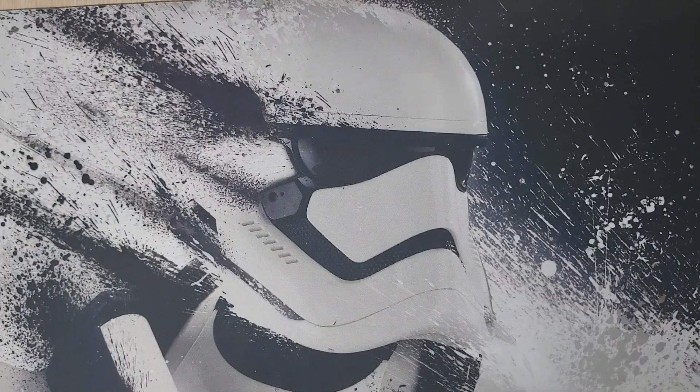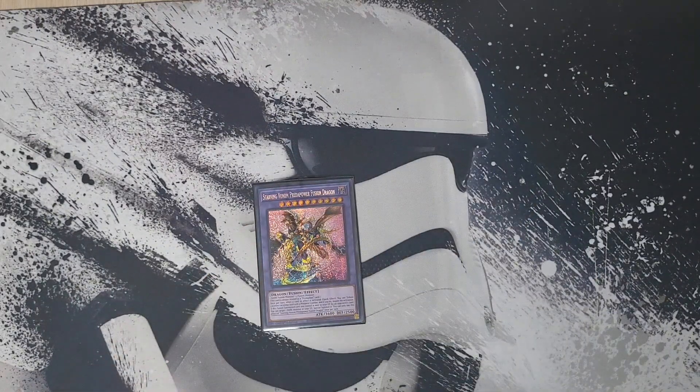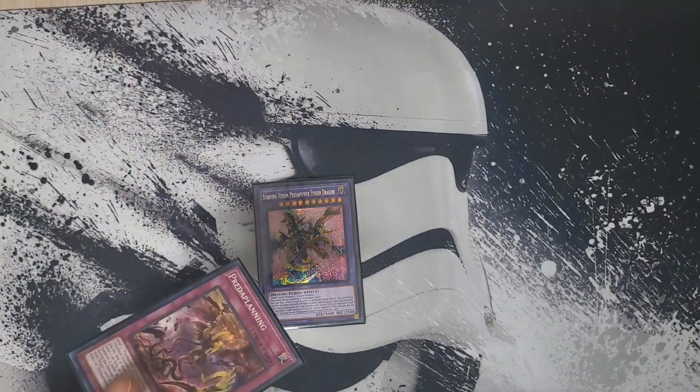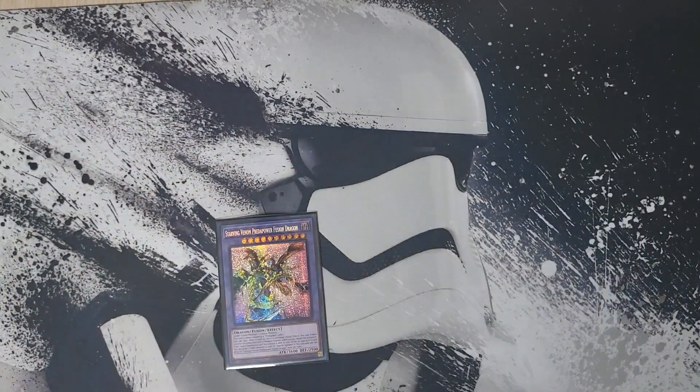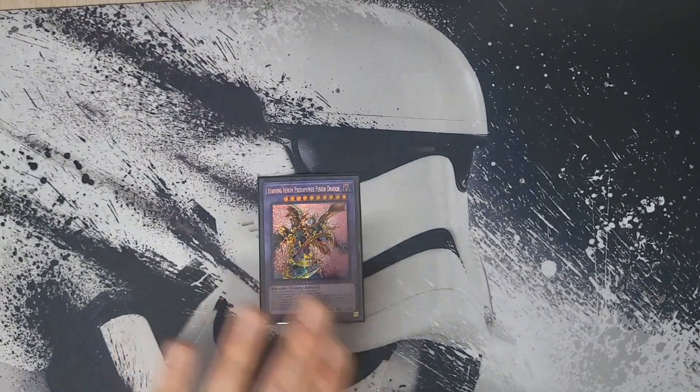Our Predator Plant boss monster is one copy of Starving Venom Predator Power Fusion Dragon. It needs a dark fusion monster and a fusion monster, which is easy to make in this deck. It's always treated as a Predator Plant card. When your opponent activates a card or effect you can tribute a monster with a predator counter from either side of the field to negate and destroy it — soft once per turn. When it leaves the field by an opponent's card you can summon a dark monster from your graveyard. With Predator Planning giving everything a counter, this card can keep coming back and negating again — very sticky on the board.